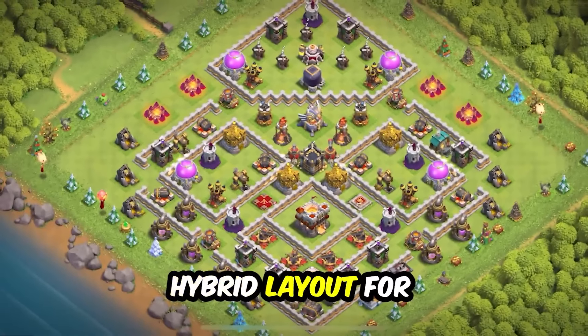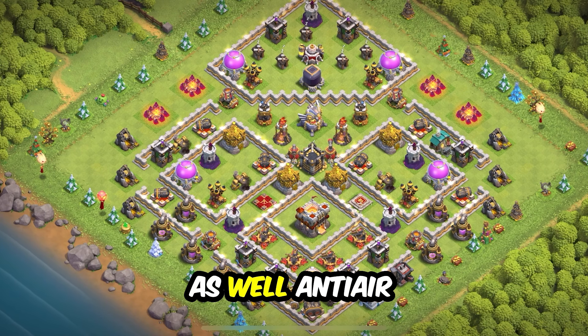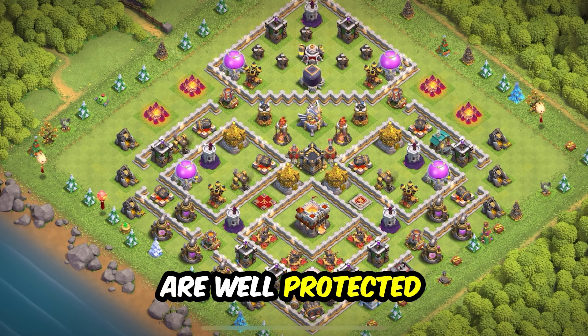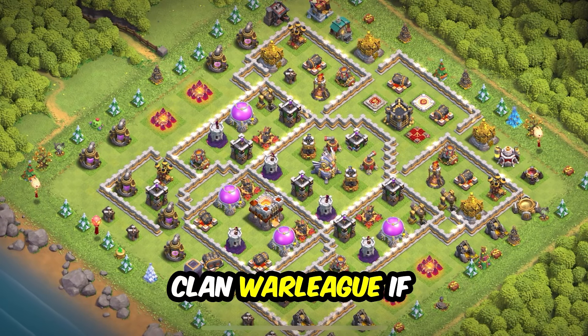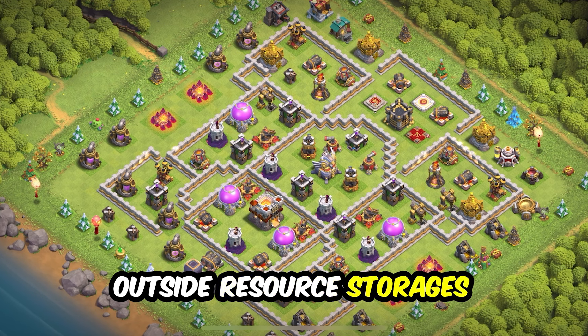Base 10: a perfect anti-electro dragon design, anti-three star, great for wars and clan war league. Base 9: a hybrid layout for trophy pushing and farming that will also work for clan wars. Anti-air design with air defenses evenly placed around the base, resources well protected, anti-two star design.